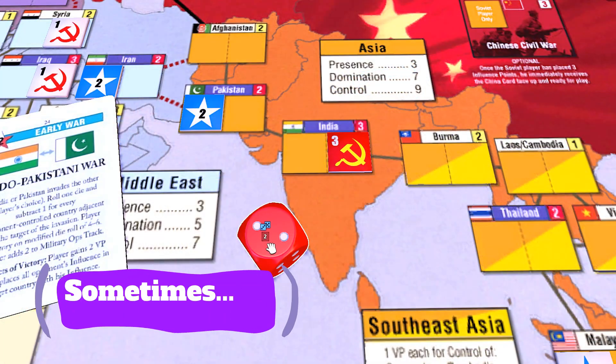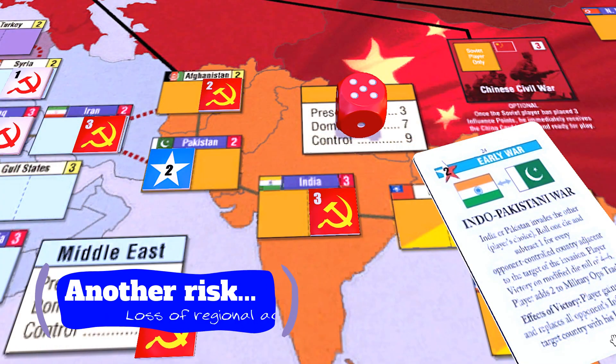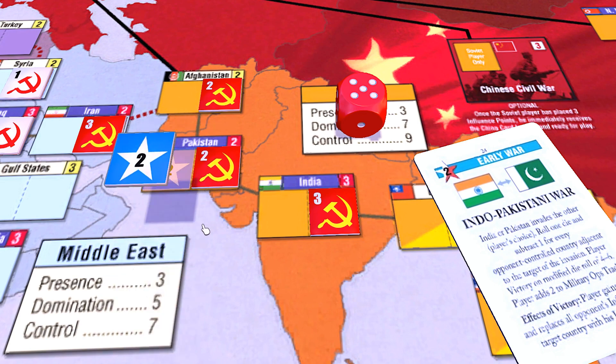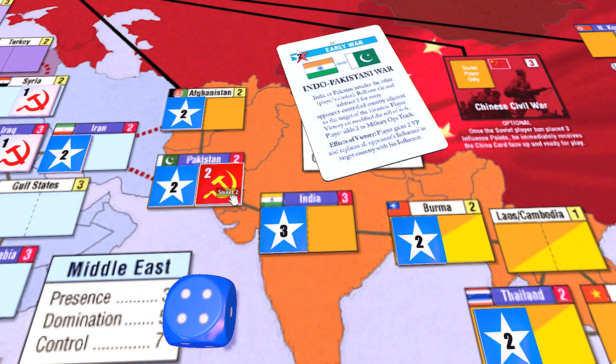Sometimes your opponent will get the card and you'll just have to endure the die roll and hope for the best. Another big risk aside from losing control of key Asian battleground countries is that your access to that region might be cut off. If Iran is over-controlled by your opponent, it's going to be pretty tough generally to get back into that area as the United States, for example. For the USSR, it might just be too expensive if the Americans get an upper hand in that region.